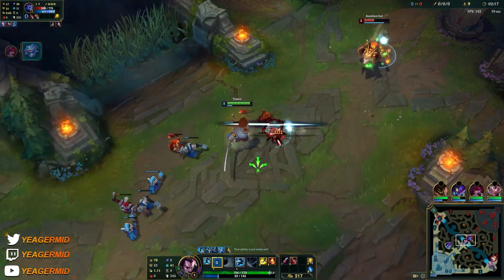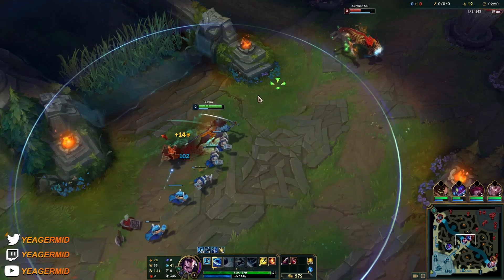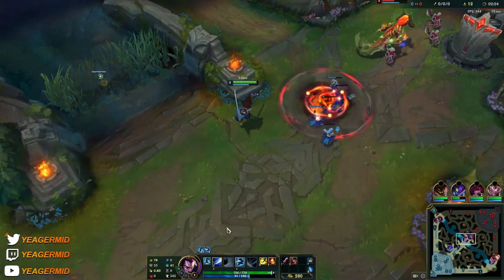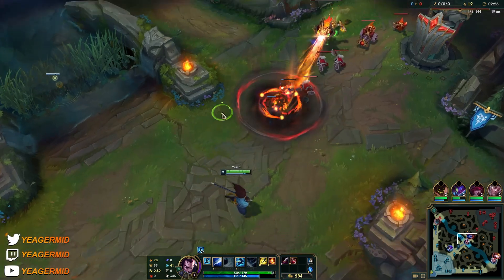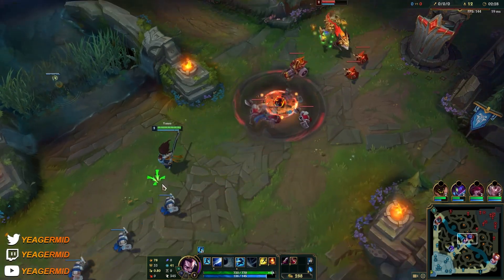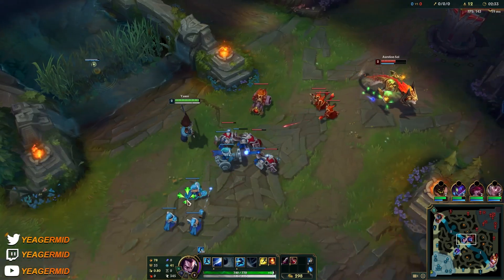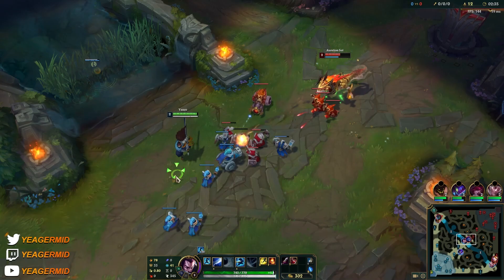That's a good trade. You see they used a point-and-click mobility spell — when you use E on a target, there will be a short cooldown before you can dash to that target again. It dashes a fixed distance, and it's really important to know because this is what allows you to dash past jungle camps to get to the other side of a wall.